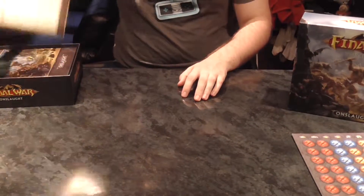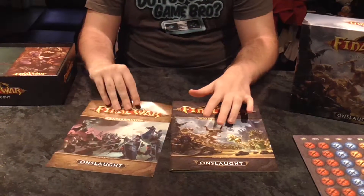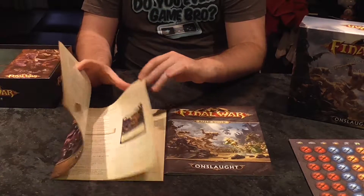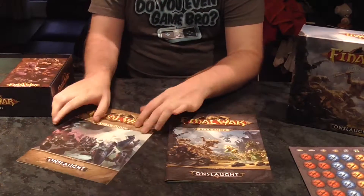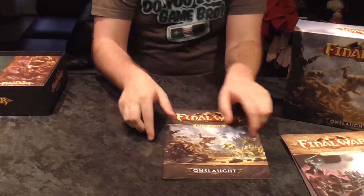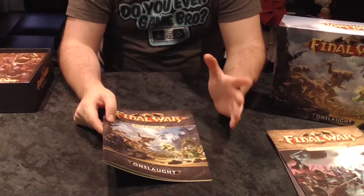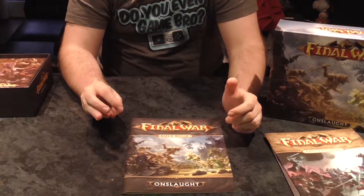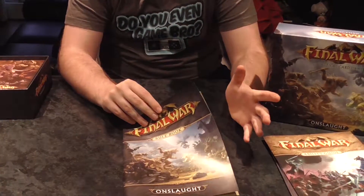Now we have here the ability guide as well as the rule book. The ability guide goes over what the cards are, how exactly to use them, and the best way to use them. And then obviously you've got the rule book so you can know how to play the game. I played three games at PAX and got the hang of it by about the third game, so it isn't a terribly hard game to understand.